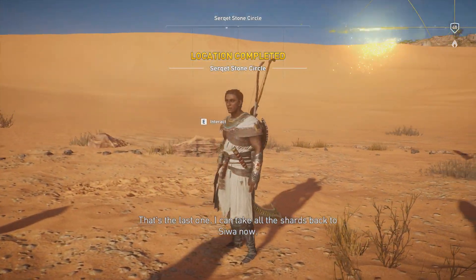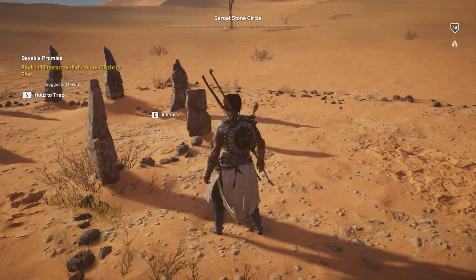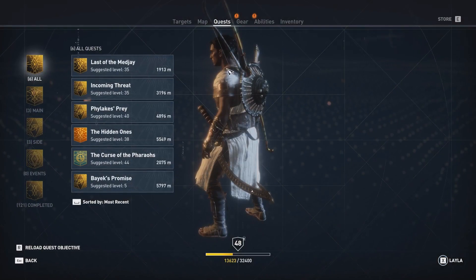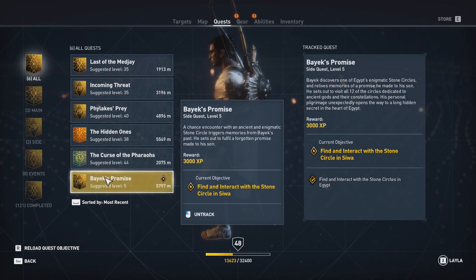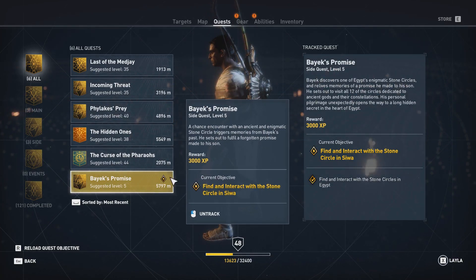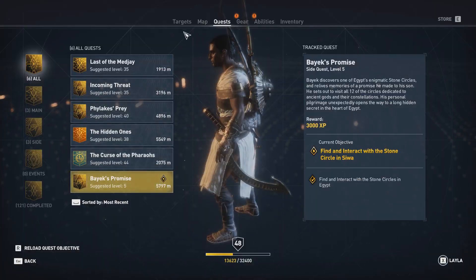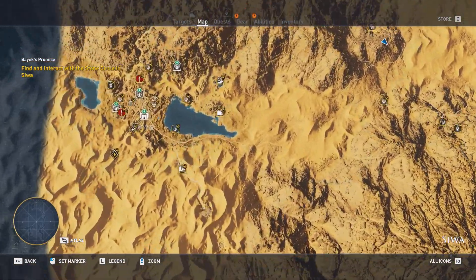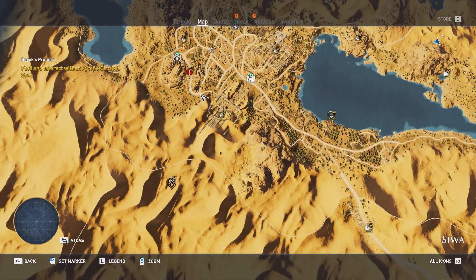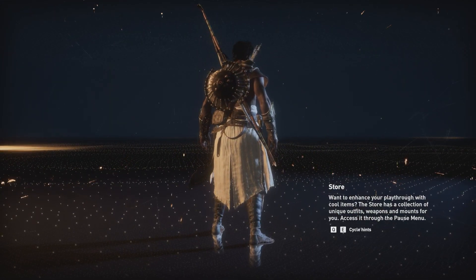That should finish the quest — that is the last one. I can take all the shards back to Siwa now. So I collected these shards from all the different stone circles. Let me have a look at the quest again. It says: find and interact with the stone circle in Siwa. So I have to go back to that stone circle. I guess I'm just going to continue with this one before taking care of the other quests. I'll travel to the nearest viewpoint and bring you back once I've reached that stone circle.